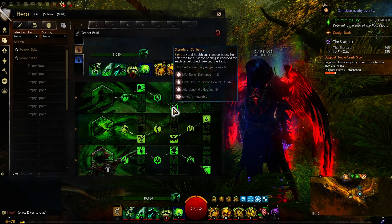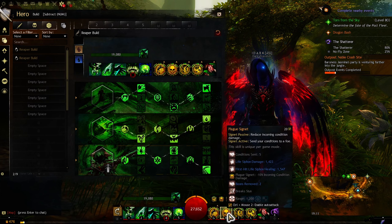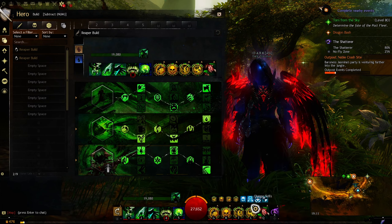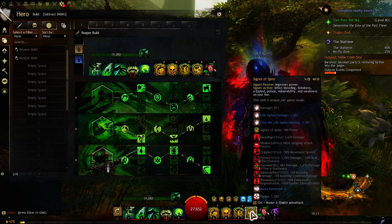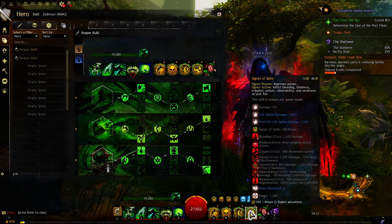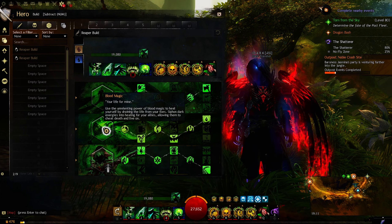I noticed they reworked this trait — Signet of Suffering — and turned it into a life leech trait: steal health and remove conditions from affected enemies. That includes every signet, so every signet we use is going to life leech for us. This particular signet I won't be using a lot, maybe sometimes, but it's going to give us a power buff that improves power.